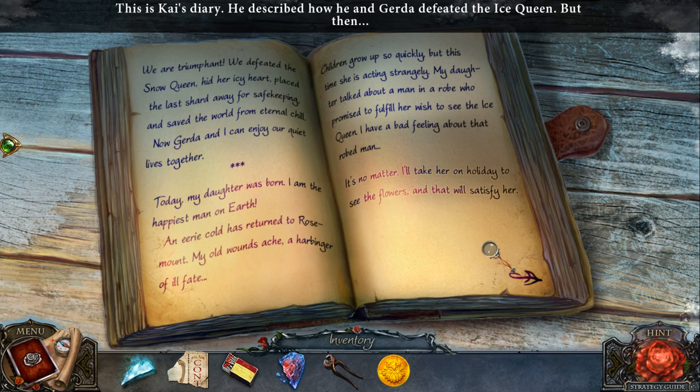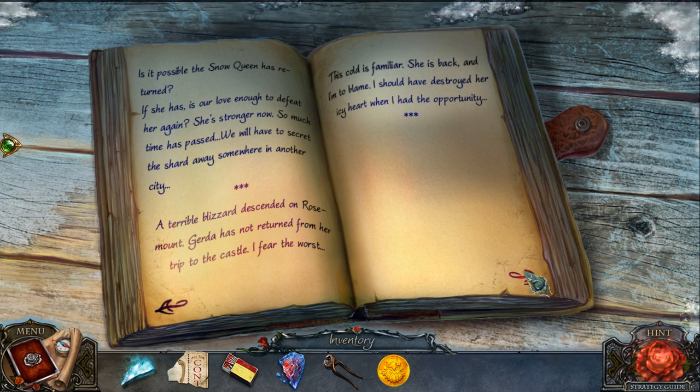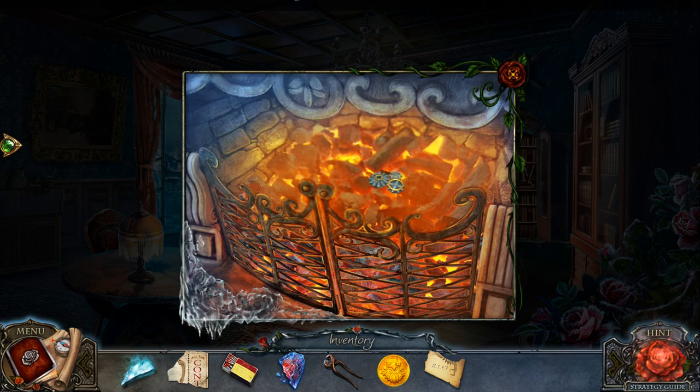I'm the happiest man on Earth — I have a daughter. Oh, she grows up so quickly. But then the mysterious man in a robe promised to give her wishes if she saw the Ice Queen. Oh, that's not good. Has the Snow Queen returned? Is our love strong enough to defeat her? She's stronger! A terrible blizzard — I fear the worst! She's back. I'm to blame; I should have destroyed the icy heart. Regrets! Poor Kai — sounds like he has major regrets.